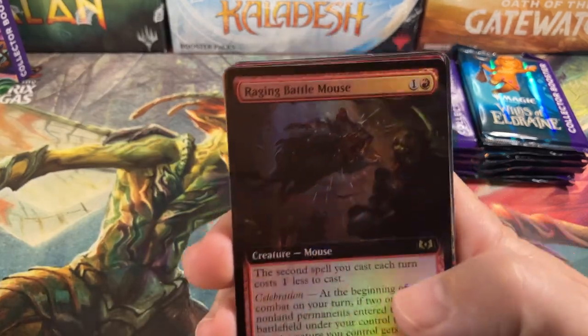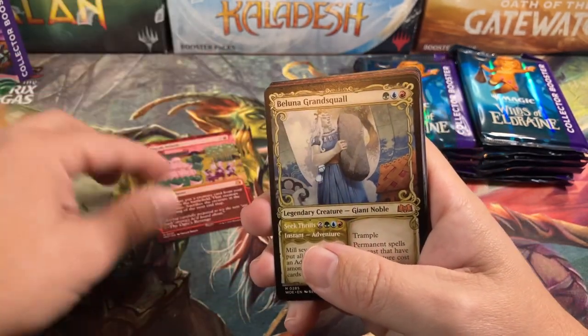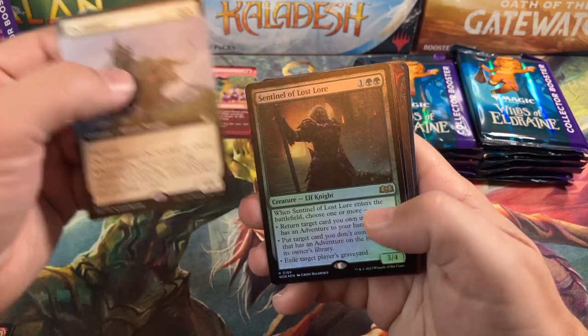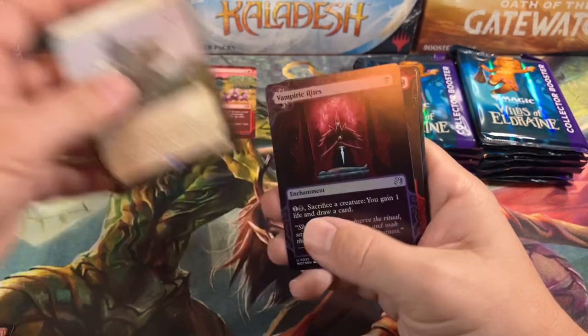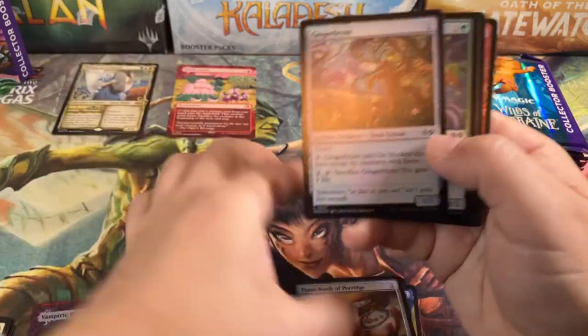We got a Treasure and Food token to start off with our favorite little raging battle mouse — he's cute. And a Sneak Attack — that's a nice little hit. And then Balloon of Grand Squall for another Mythic. Two Mythics back to back, not a bad way to start. Oxidrover and Sentinel of Lost Lords — he just looks faded and kind of blah. Vampiric Rites and Dragon Mantle, and then our Mountain and our Commons and Uncommons.